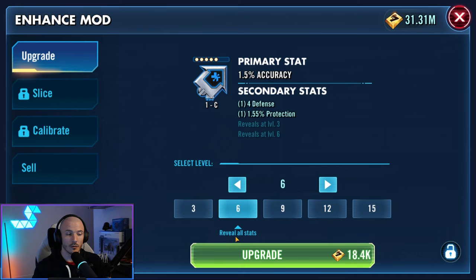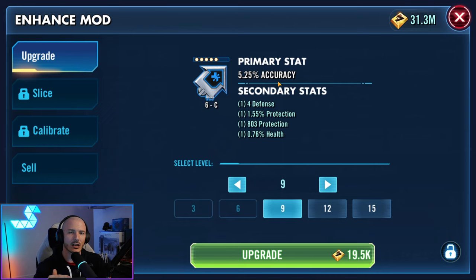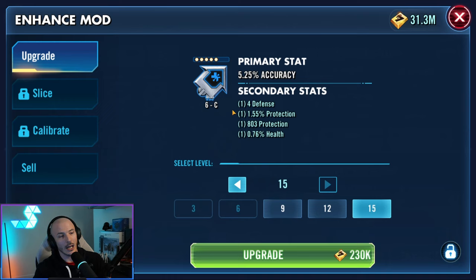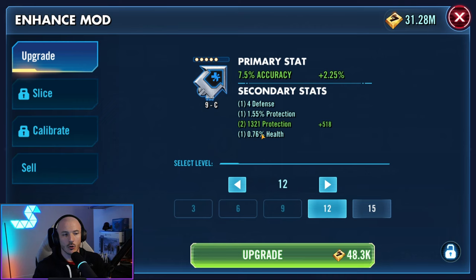In the UI it says 'reveal all stats.' Because this is blue, at level 6 it will reveal all the secondaries. If I take it to level 3, we'll get a stat revealed — we got protection flat, a terrible stat. Roll it to level 6 — boom, we get percentile health. The primary stat also increases with the levels. At levels 9 and 12, it will randomly roll on any one of the secondary stats, potentially increasing them. So secondary stats grow as we level up the mod.